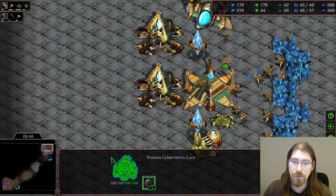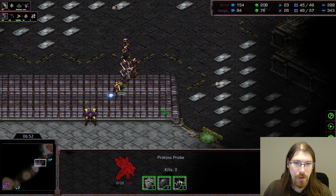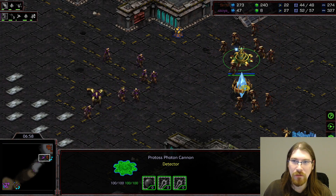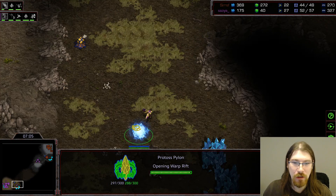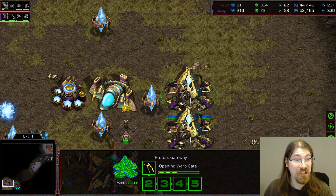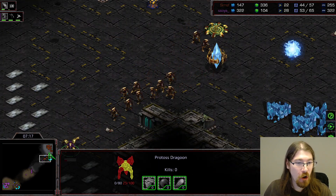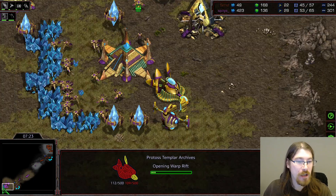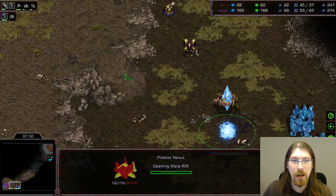So the Aduon is here as well, maybe only for the speed. This is going to be interesting — here's going to be an attack. This is going to be pointless. Hello and goodbye, little probe. There's a cannon here. It might be a very bad idea to engage here for dear old Soya. And he's going to acknowledge this, I think. Yeah, he really wants that expansion. So here's the Templar Archives — and oh my god, it's DTs! How could I have known? I am clairvoyant in all things StarCraft.